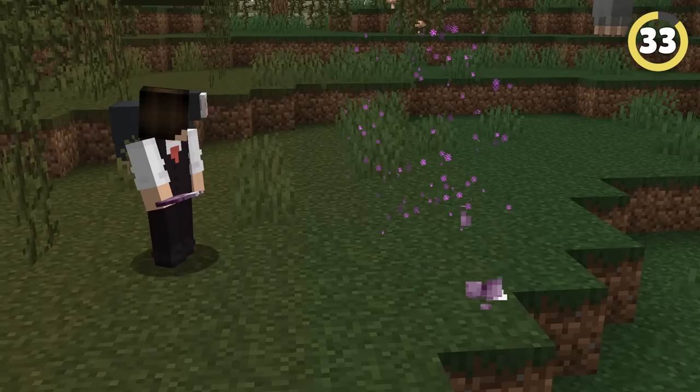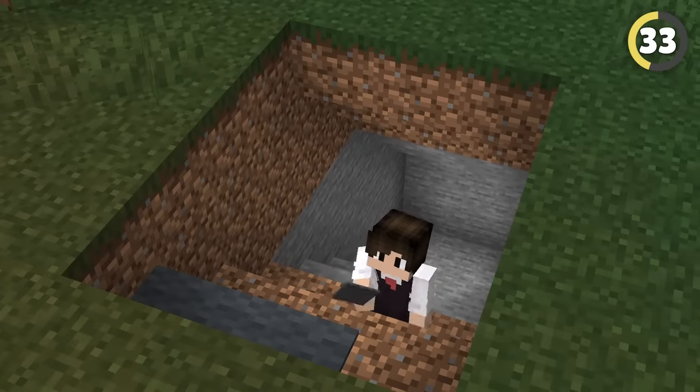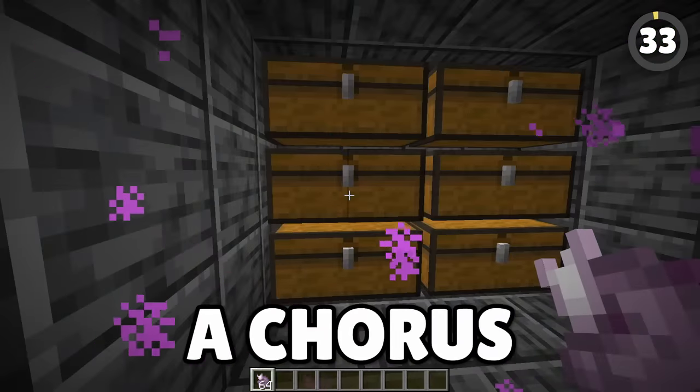Eating a chorus fruit will teleport you to a random nearby block, even if that block is on the other side of a wall. So if you head underground and build a tunnel like this, making sure to place carpets on the ground, you can build a base on the other side of the wall that can be instantly entered by simply eating a chorus fruit.